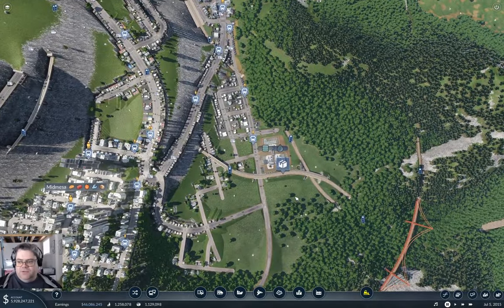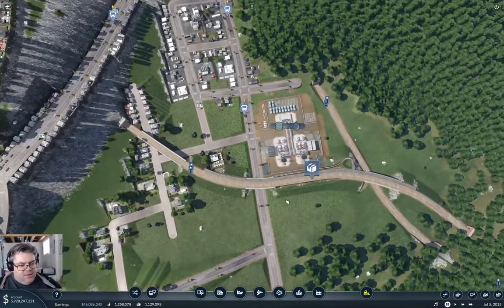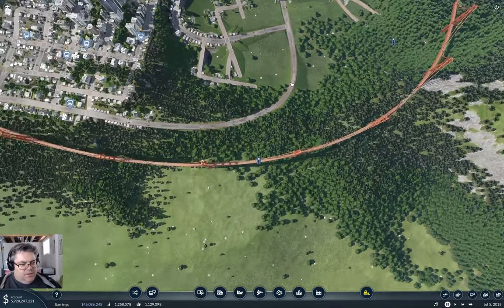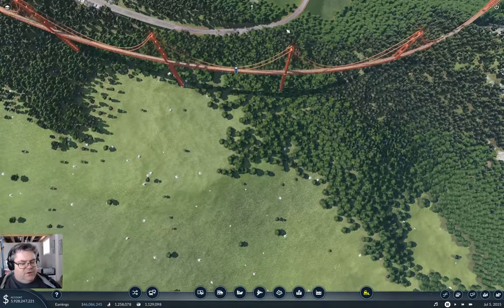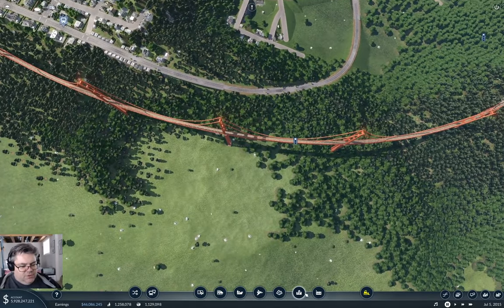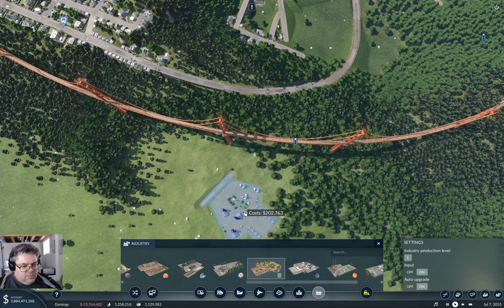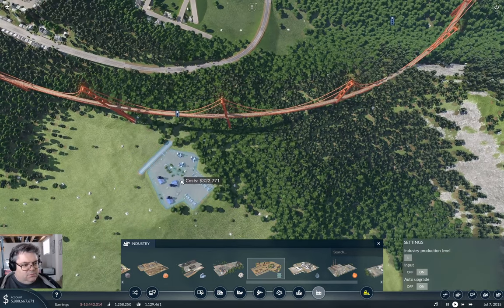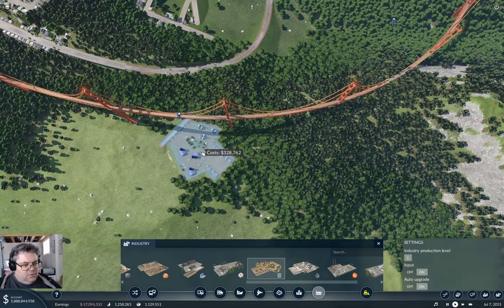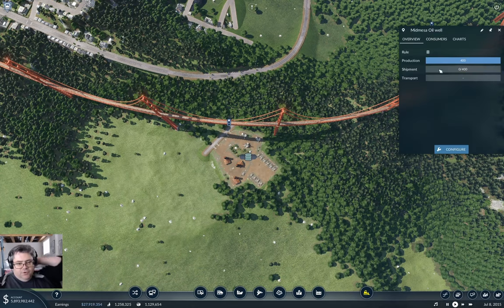Hey everyone. Welcome back to Flattop County on Transport Fever 2. This time I'm getting another oil well set up, but in this case some prospectors have discovered oil over by the Mesa. So we're going to let time roll and discover oil over about here. Bam. So that's the Mid-Mesa oil well.